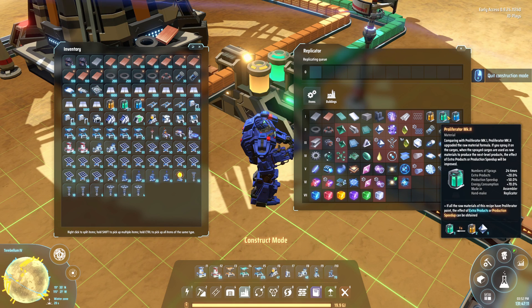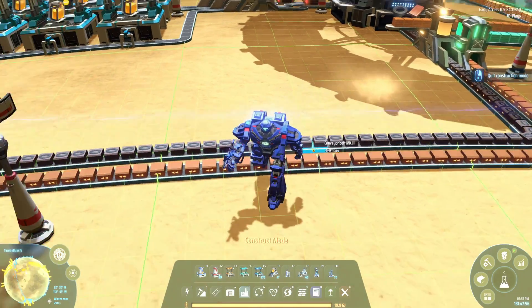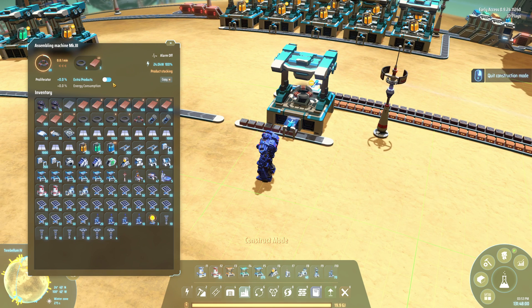Mark 2 gives you 24 sprays — twice as many. It requires two Mark 1 sprays plus a touch of diamond to produce, and gives you either 20% extra products or a 50% speed boost. Finally, Mark 3 requires two Mark 2s plus some carbon nanotubes — a little more expensive — and gives you 60 sprays, a 25% extra products bonus or 100% speed up, but the energy consumption goes through the roof at 150%.